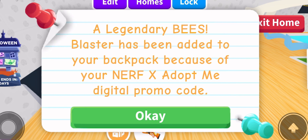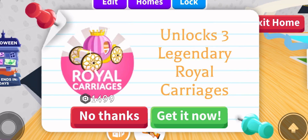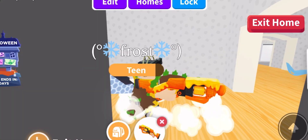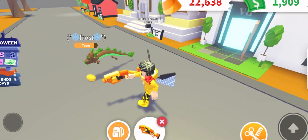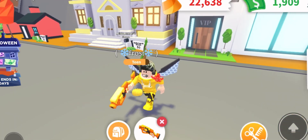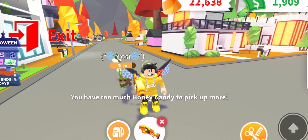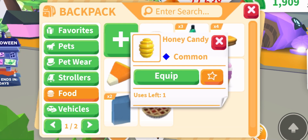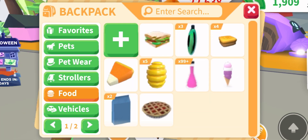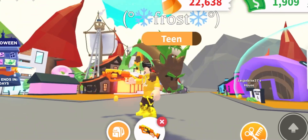That is really cool — it says 'launch honey to feed your pets.' Let's test this out right now. You can see it fires honeycomb and our pets run to eat it, and you can also pick it up and it gets added to your inventory. The sad part is that you can only have five honey candy in your inventory at a time.